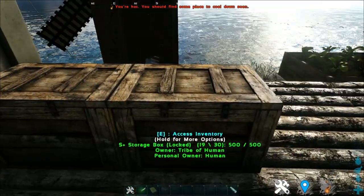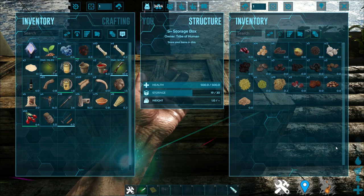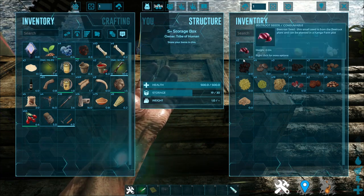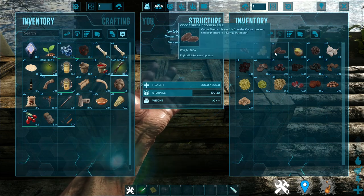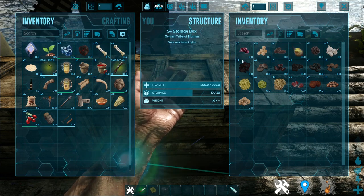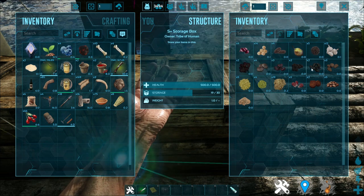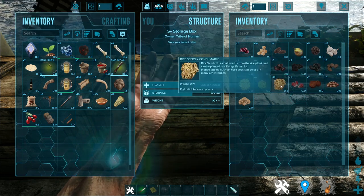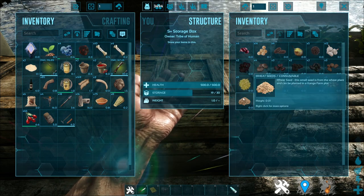First up is the seeds. This mod adds 19 different seeds — 19 new plants that you can plant. They range from beetroot, chickpeas, cocoa, cocoa beans, coffee, cotton, garlic, grape, hemp, jute, licorice, mint, mulberry, pepper, pumpkin, rice, strawberry, sugarcane, tobacco, and finally wheat.